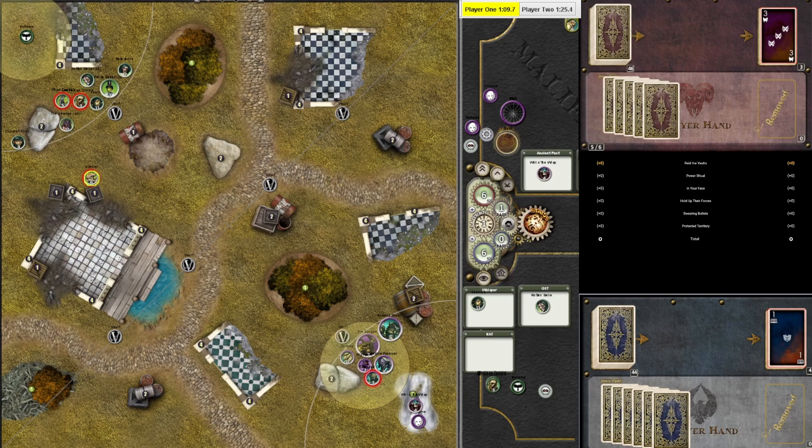That could change the situation a bit, so let's go with the Wisp. The Wisp would focus, and then walk five — not for a lot of five, we'll just walk somewhere here. And he's done.